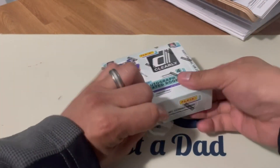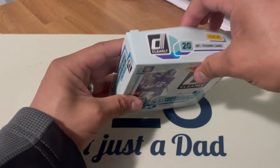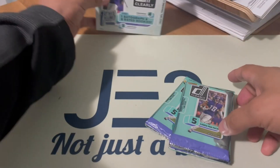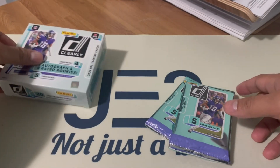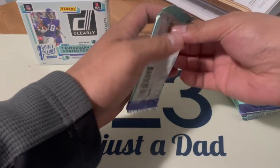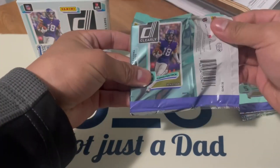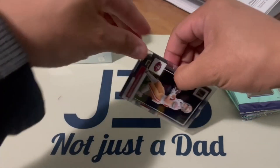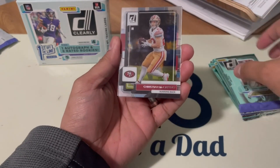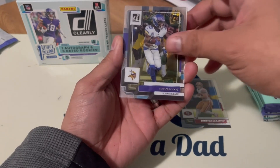This is actually my first time opening a first-off-the-line box, and my first time opening Clarity too. Let's see what we can get out of here — four packs. All right, here we go. First card: Christian McCaffrey, running back. Nice. Then we have Dalvin Cook, running back.